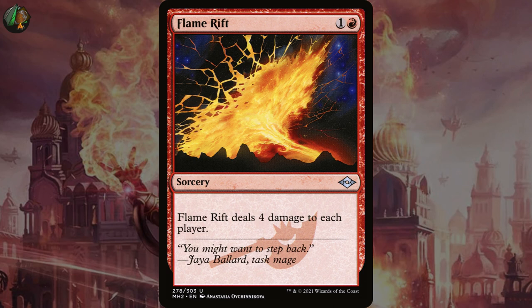Flame Rift is the next most popular choice at 12%. It deals four damage to each player. You're not avoiding the damage with this one, but they're not avoiding it either by running all basics. I like Price of Progress better, but this is solid too.